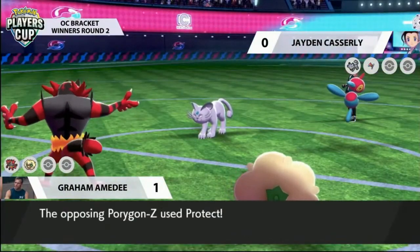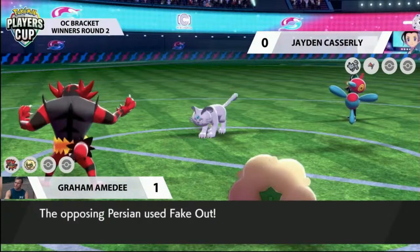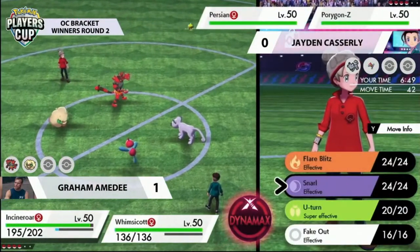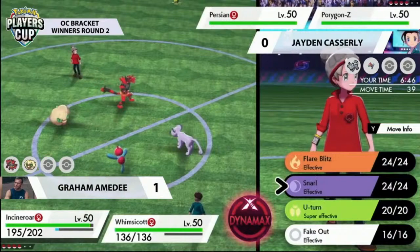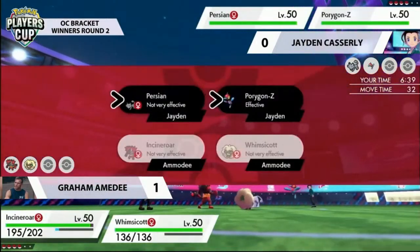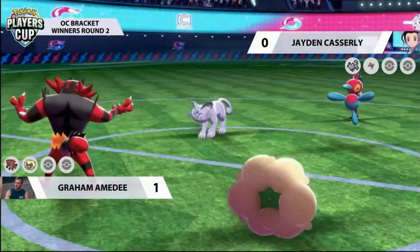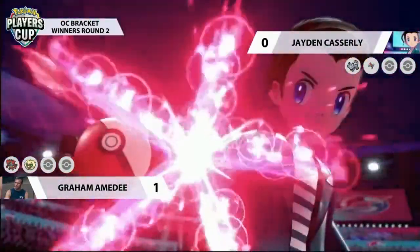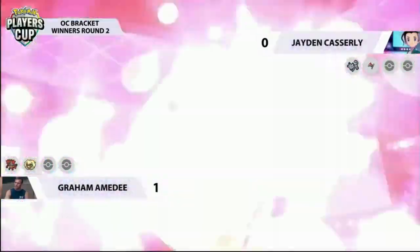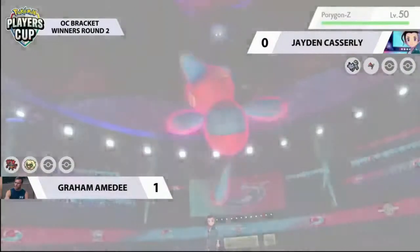A change in targeting and turn order is possible even with the same leads. The fake out heading towards Whimsicott might help prevent Tailwind — important, though Jayden did see it protect last turn. Graham looks to keep Whimsicott safe again. No Dynamax this turn from Porygon-Z — just going for a Protect — as Alolan Persian uses fake out on the opposing Incineroar, stopping it from using fake out of its own. Turn one was very neutral: fake outs burned, Whimsicott and Porygon-Z playing defensively. Porygon-Z needs to start landing knockouts as quickly as possible in this game.